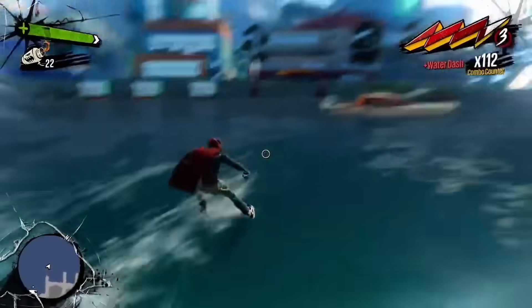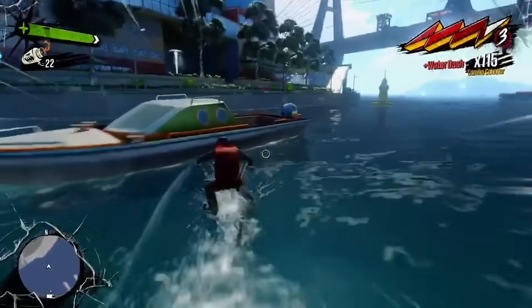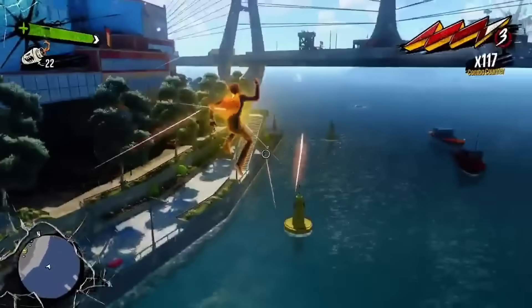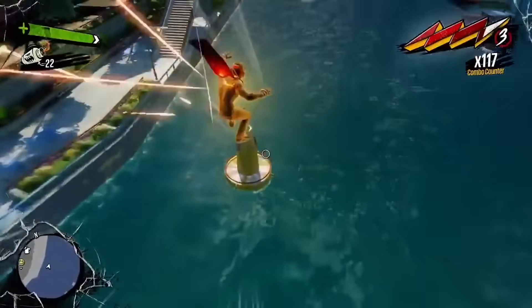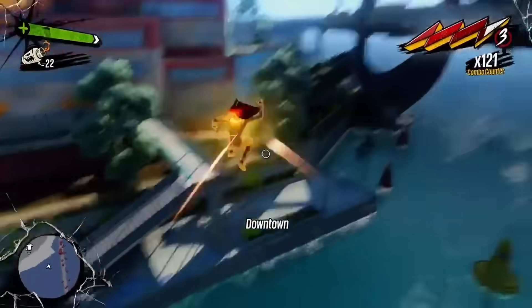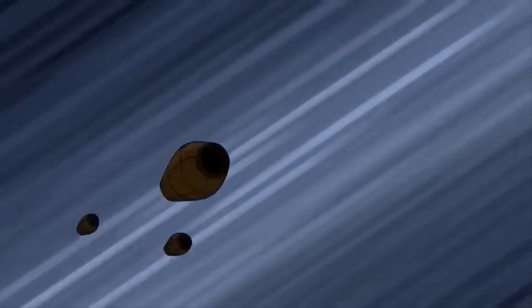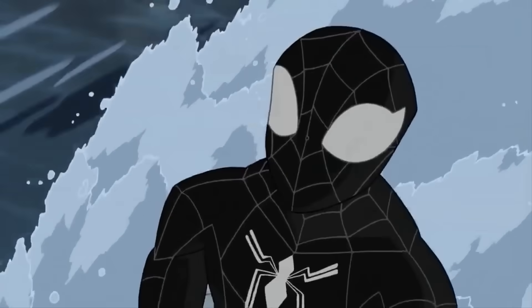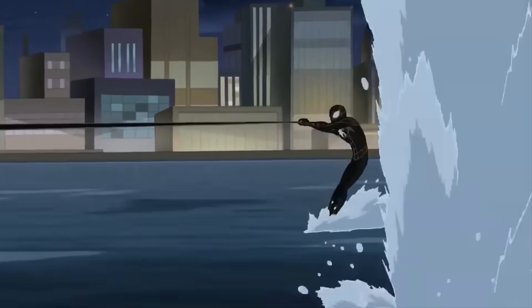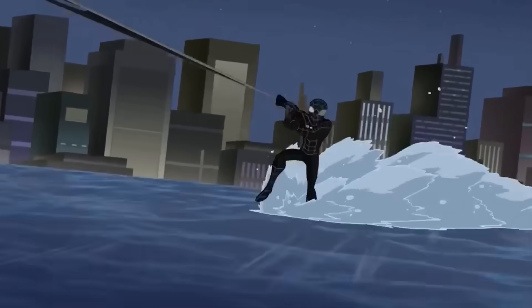Even if you lose all your momentum while using the web wings to glide over the water banks from island to island, if you're going fast enough you'll be able to surf right over the water, jump out of it, and go back into a web swing or use the web wings while thoroughly maintaining a good sense of speed. Insomniac is absolutely cooking when it comes to perfecting both Peter and Miles's traversal systems, and I just can't wait for all of you to get your hands on it when the game releases.